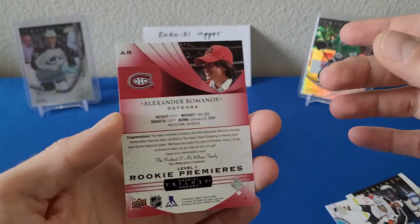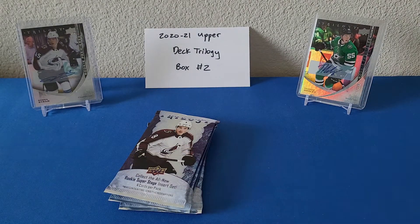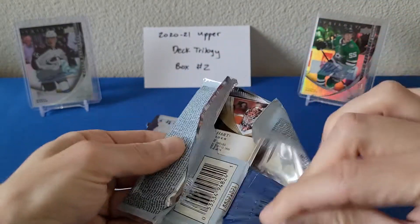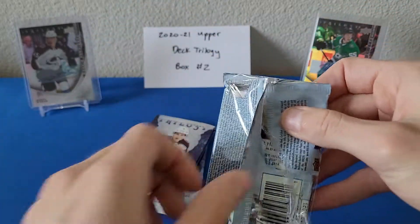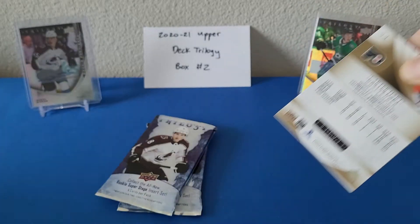Romanov and Robertson card values have held decently well. Of course Lafreniere has come down after a substandard rookie campaign, but he's still a fairly young player, so not too concerned yet — his cards might be a good investment right now since they've come down quite a bit. I remember his Young Guns were over $200 at one point on release; now you can get them below $175, around $150.